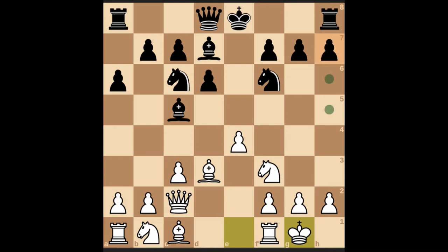Then you can castle kingside. Black can castle as well, or it can move something else — for example h6 to prevent the bishop from coming to the g5 square. This is how you start and gain authority in the game.